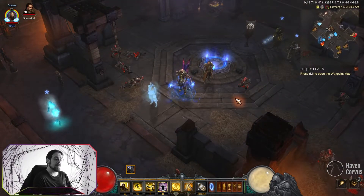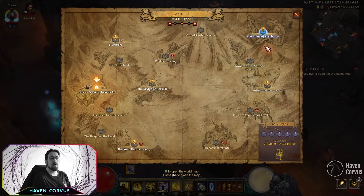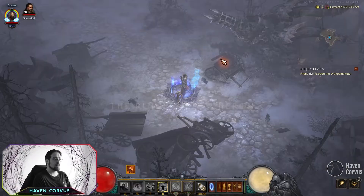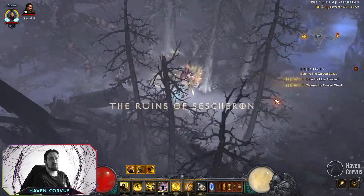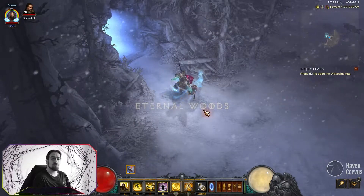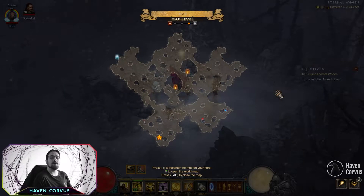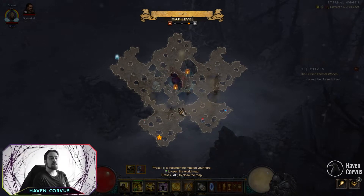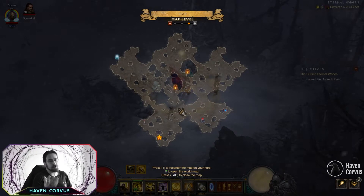Once you are inside the game, you need to go to Act 3 and then go to the Ruins of Sacheran. Once you are there, head to the right and enter the Eternal Woods. Once you are in the Eternal Woods, you want to search for the Mysterious Chest. The map can change over time and it can be quite big, so search everywhere. If you don't find it, just create a new game and try again.